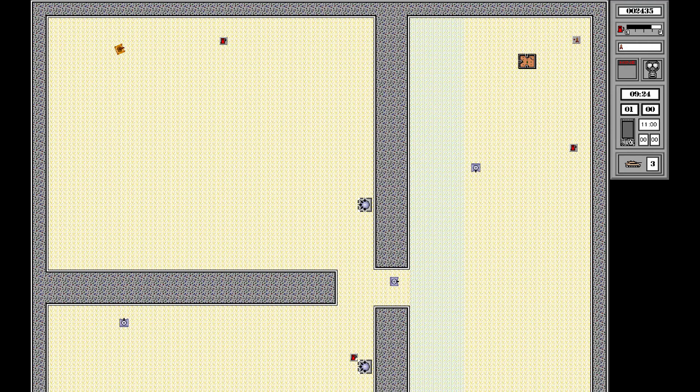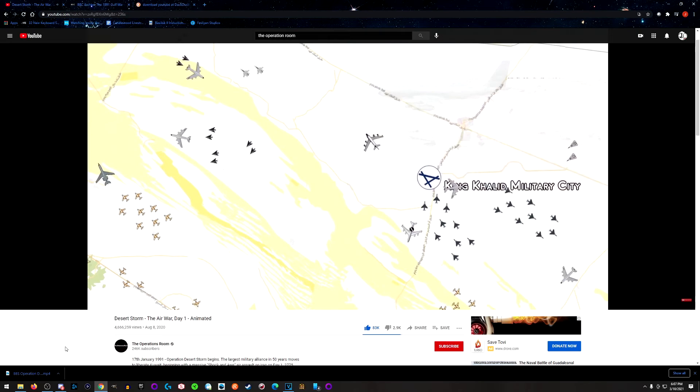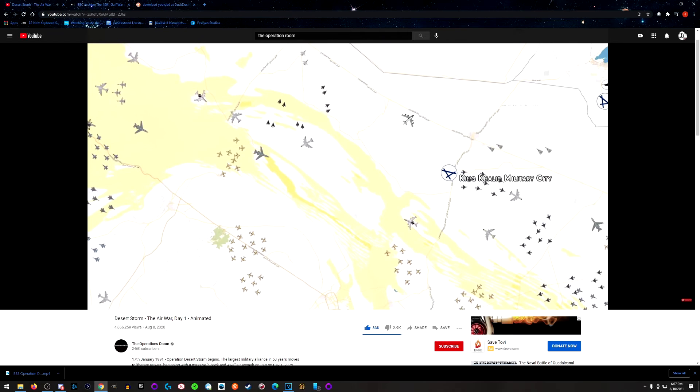If you want to learn more details about the war there are some good documentaries out there. To prepare for this video I watched one from BBC and also read some things here and there. If you want to know more specifically about the battles themselves, I found a really good YouTube channel called The Operation Room that I would highly recommend. He basically animates the whole war on a map and talks about specific details of each part of the battle — extremely detailed videos. I will put some links in the description for you guys to check out.